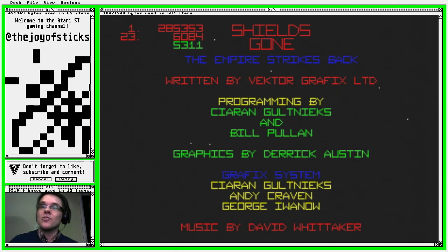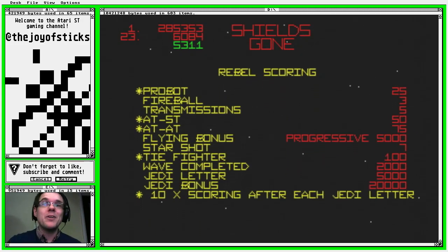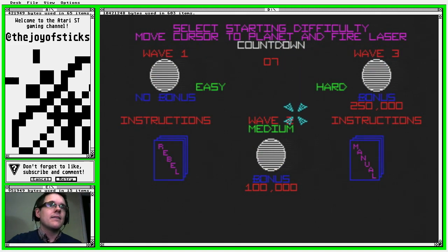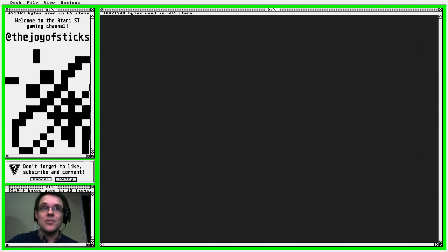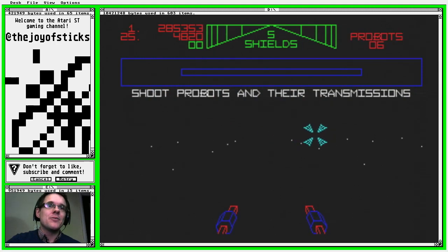The ST version was released in 1988, again by Vector Graphics — the same people who did Star Wars — so we're expecting good things. I have to confess I've never actually played this on the Atari ST or the arcade, so probably not the best one to judge, but we're going to give it a go anyway. We get a choice of difficulties. I'm going to go with the easy difficulty, not Jedi.